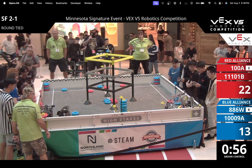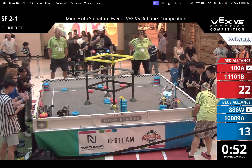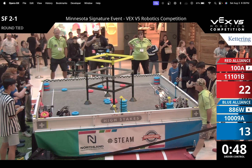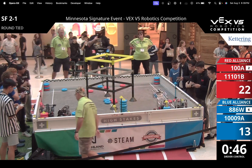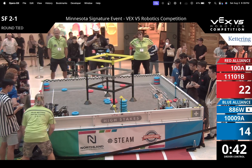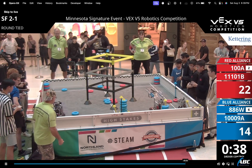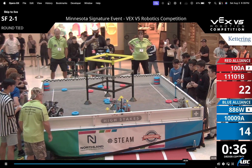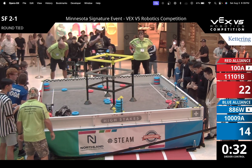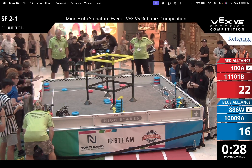It's really just about getting those positive corners this game, just making sure that you don't give up both of them. But you notice here that 886W is starting to go score on their other mobile goal. If Blue does manage to get more rings onto those three other mobile goals, that could be really bad for the Red Alliance - especially since 100A, you see them in the bottom right corner, they don't have a lot of rings in that goal. So even being in that positive corner, it doesn't do that much for the Red Alliance.